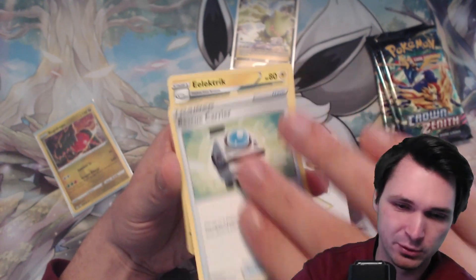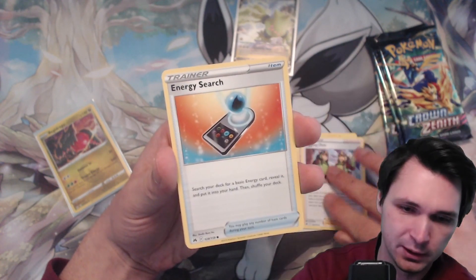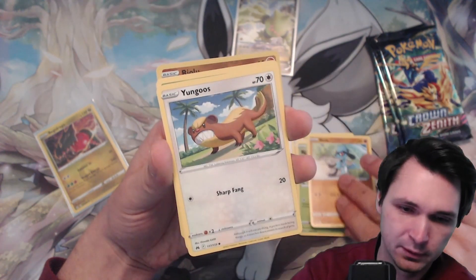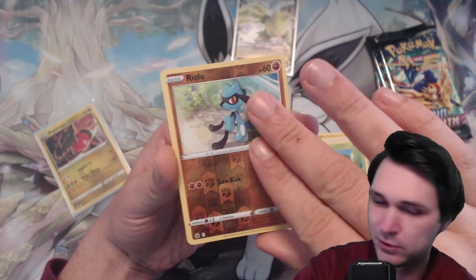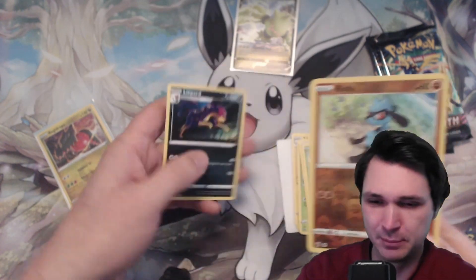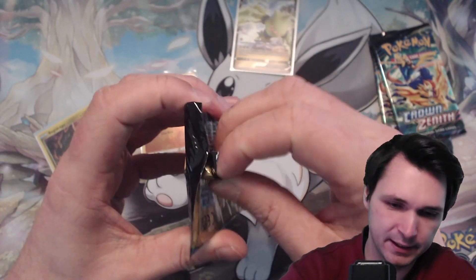First pack of the RegiLeki box: Vista card in front, Rescue Carrier, Electric, Digging Duo, Energy Surge, Cypher, Riolu, Jangmo-o, Cherubi, Riolu Reverse Holo, and the rare is a Leafeon. Not a hit, but it was just the first booster — what can I expect?